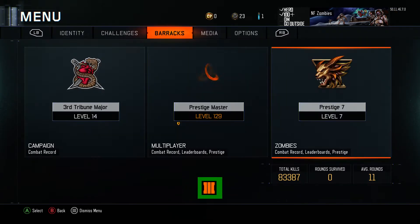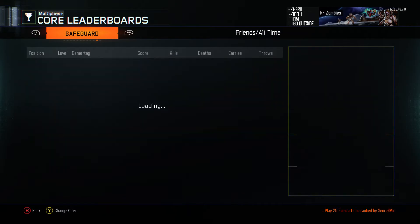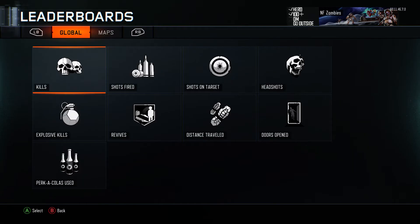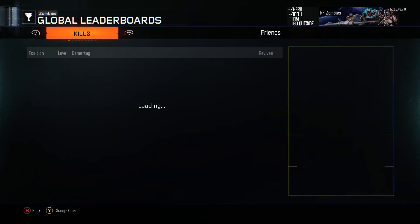My leaderboards aren't as glitched as they were. There are also sometimes glitches in zombies where they show you the multiplayer ranks as equivalents, and vice versa — the zombie ranks show up in the multiplayer leaderboards. I don't know about PlayStation, but the leaderboards are a little bit glitched on Xbox One.